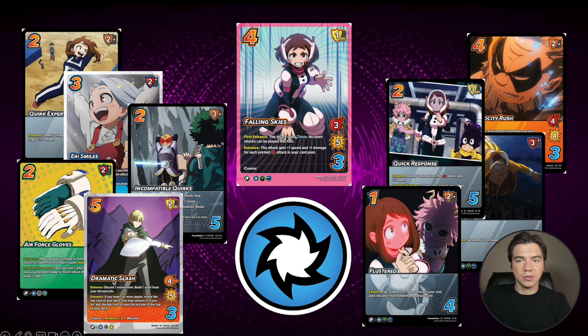We also get Dramatic Slash — all of her symbols get Dramatic Slash. It's a charged weapon, so you're going to be able to respond for both the speed and the damage, and you get to discard momentum and build an asset. We're getting this new cool asset on the air symbol, Air Force Gloves, which if your attack doesn't have stun 1, you can give it stun 1. This asset also checks a 6, which is going to be really important for Sound Waves chains. So no longer do you have to play Arrogant Disposition as your 6 check — now we can put in Air Force Gloves instead. We're also getting Incompatible Quarks where we can ready it. Aerie Smiles is a great disruption piece. Quirk Expertise to make something high on offense for Quick Response, or on defense to block with Aerie Smiles or Double Jab Pummel or Electric Chult. Tons of support coming on the air symbol, with Falling Skies as the headliner.